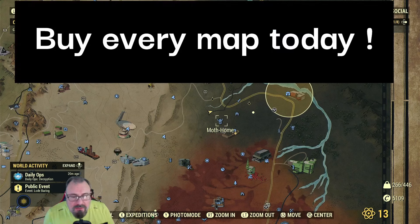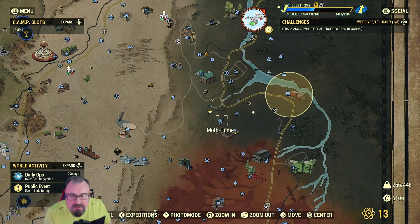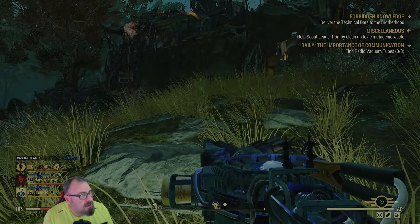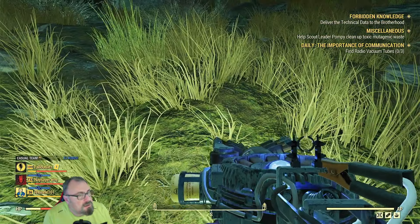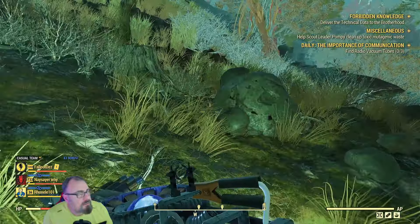I'm going to show you a method of getting hundreds of thousands of scrap and almost unlimited stuff once you know a couple of secrets. There are a few places you can do it - I'm going to show you this one. Go to Moth Home, fast travel there, and bear in mind you might get attacked straight away. We're going to go in this direction over here.